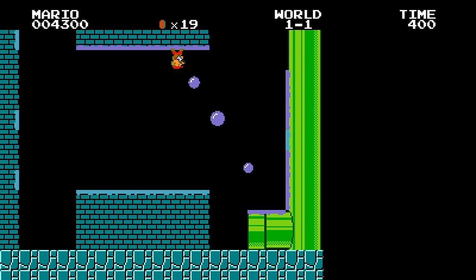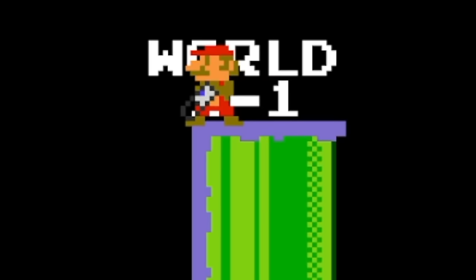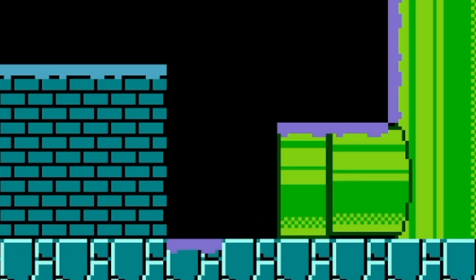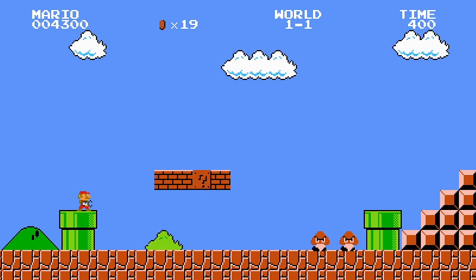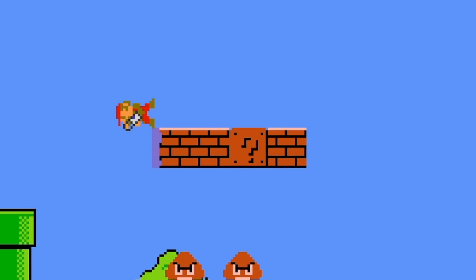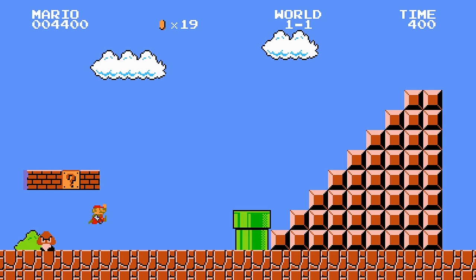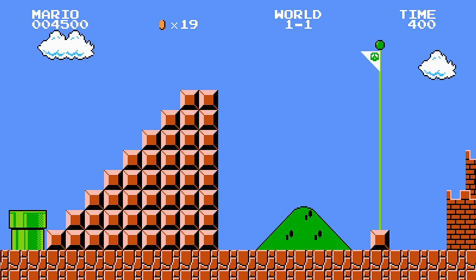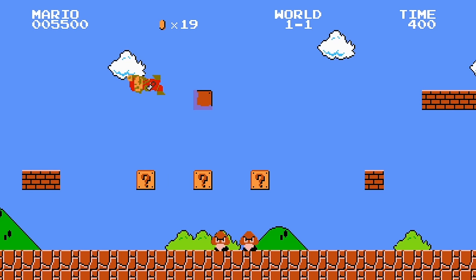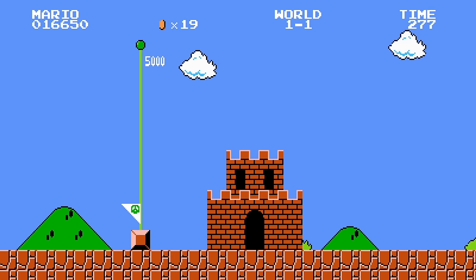We did it - we're on the ceiling in the bonus area! Okay, we need to get down without dying somehow. Oh, we made it! Wait, can we go up here? This is really crazy - this is like upside down, sideways, and right side up Mario all in one. I can't wait to walk on the ceiling and go past Bowser. He's not gonna know what to do!